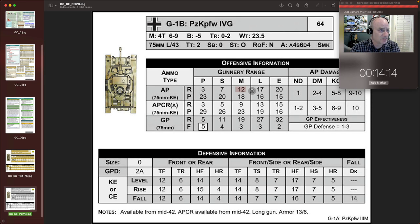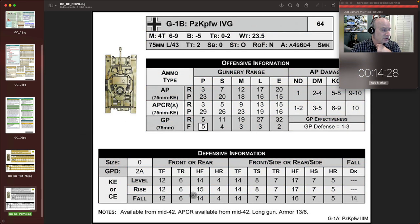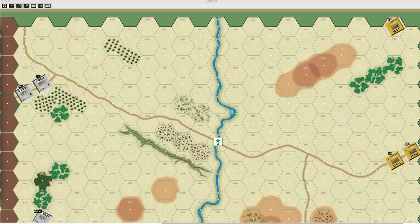For the T-34s at medium range, their base penetration is 15, and that looks like it'll be enough to get through most of the Panzer 4's armor, except for the hull front — which depending on the shooting angle may be pretty common. The other key difference between units is movement rates — the T-34s are a little bit faster than the Panzer 4s — so we'll see how that plays out.